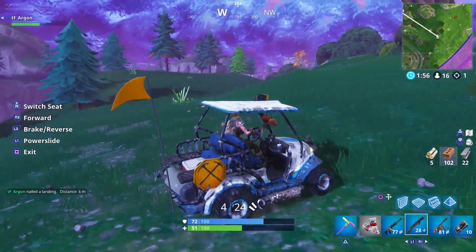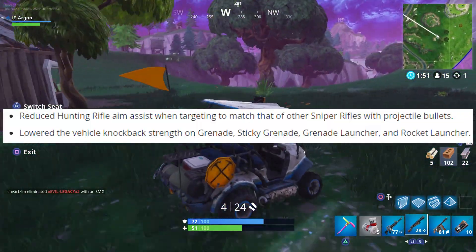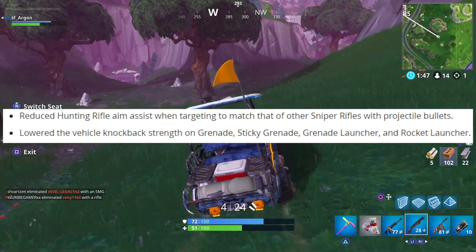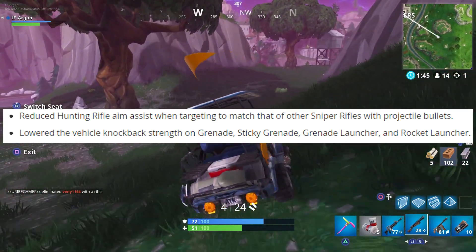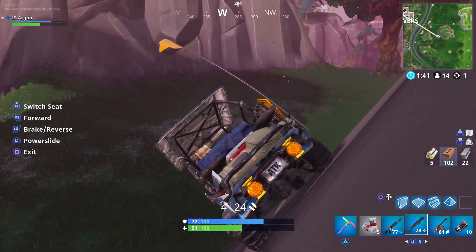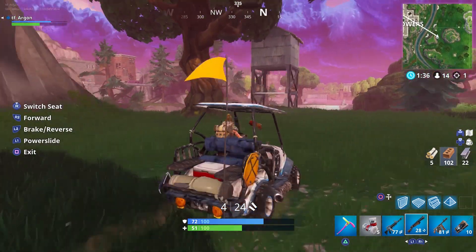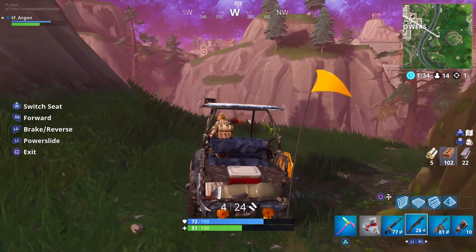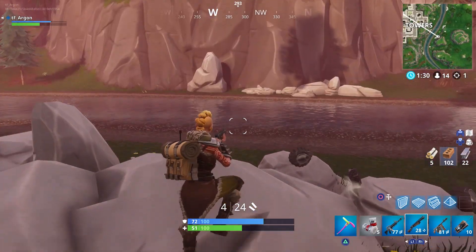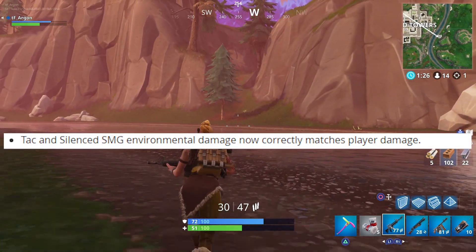They reduced the hunting rifle aim assist when targeting to match that of other sniper rifles with projectile bullets. They also lowered the vehicle knockback strength on grenades, sticky grenades, grenade launchers, and rocket launchers — I believe that prevents players from using explosives to propel themselves around the map, so you can't fly around using rockets or grenades to move yourself.